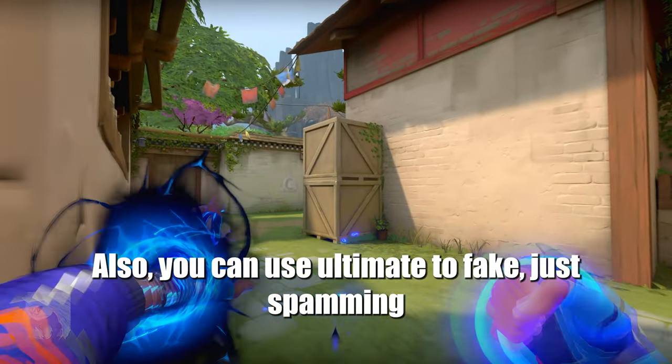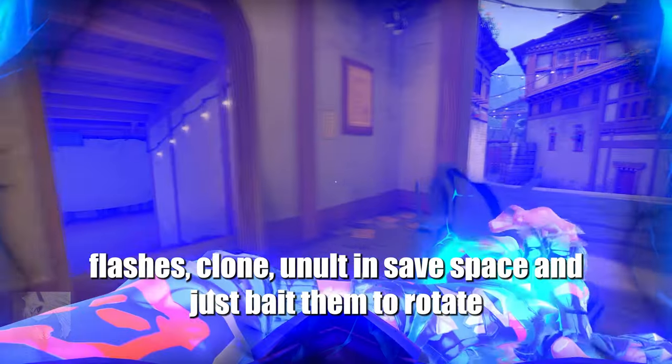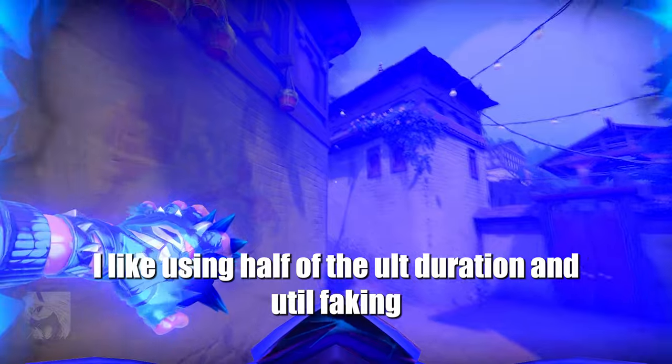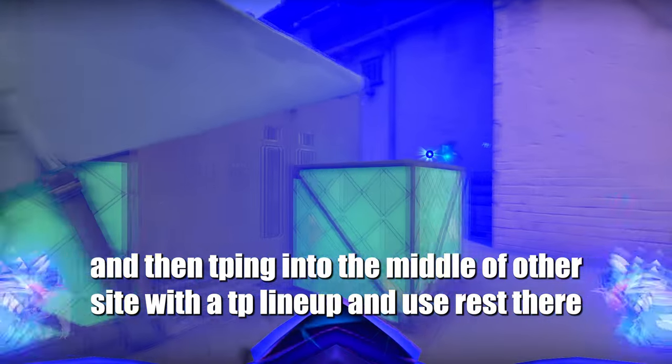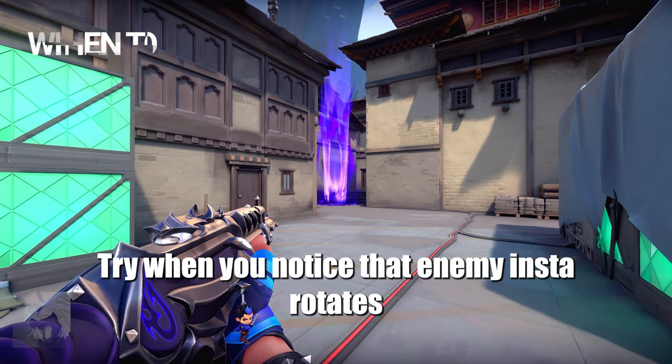Also you can use your ultimate to fake — just spam flashes, clone, ult in a safe place and bait them to rotate. I like using half of the ult duration faking and then tipping into the middle of the other side with a tp lineup and using the rest there. Try it when you notice that the enemy insta-rotates.